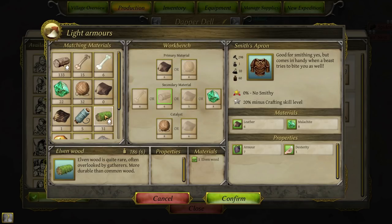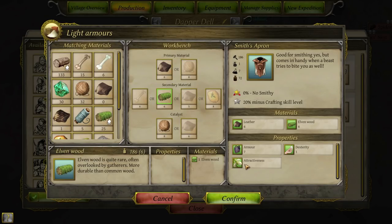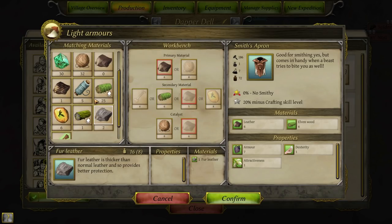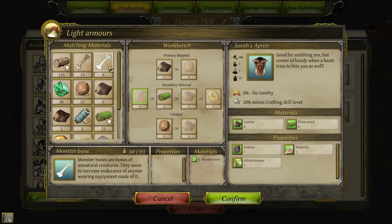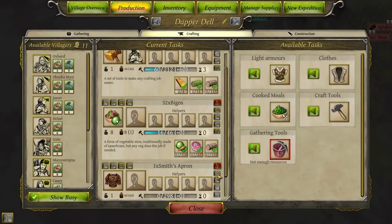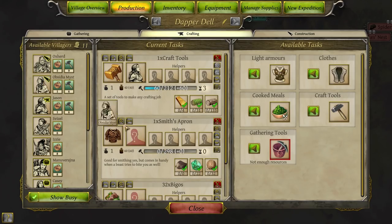We could do this — pop that down and we get attractiveness and dexterity. Attractiveness is quite useful for things such as social quests. We could use bone — eight and one. Now that is quite attractive. Smith's apron. Still, the seven and one and a random property. Yeah, I like it. You can move your way down — in fact, let's get you all working on this and you'll eventually drop down through there. It will take a while to get the construction finished this way.